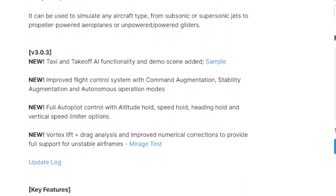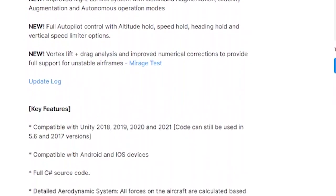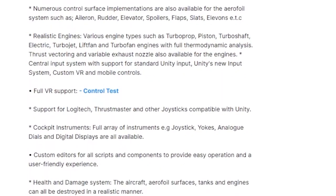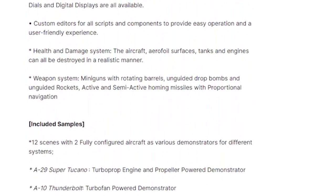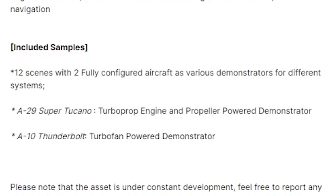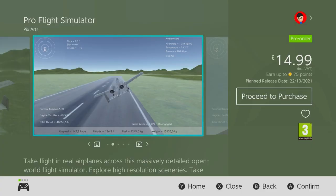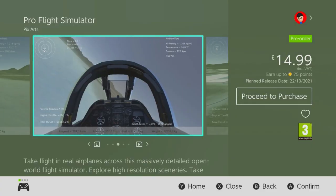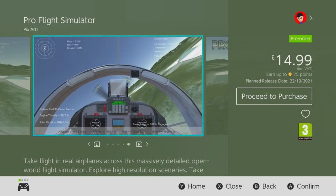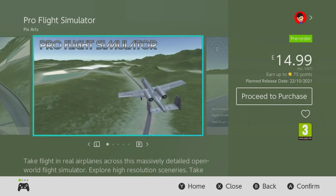Taking a look at the key features of the asset itself, we see that it's compatible with Android and iOS devices, supports joystick compatibility, and other mechanics such as health, damage and weapon systems. But right down at the bottom we find the included samples section, which tells us that the asset contains 12 scenes with two fully configured aircraft — those being the A29 Super Tucano demonstrator and the A10 Thunderbolt demonstrator. So I'm going to go out on a limb and speculate that Pixards haven't actually added any additional planes to the mix, and as per usual they're just putting out an asset flip which contains nothing but the core demo assets that come with the toolkit.